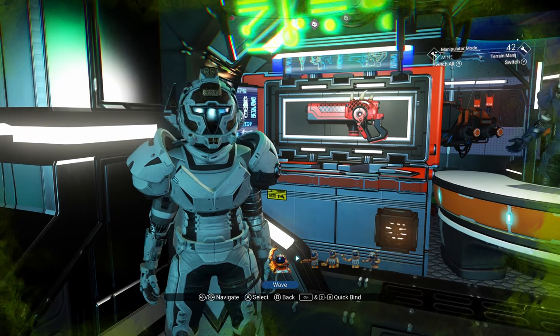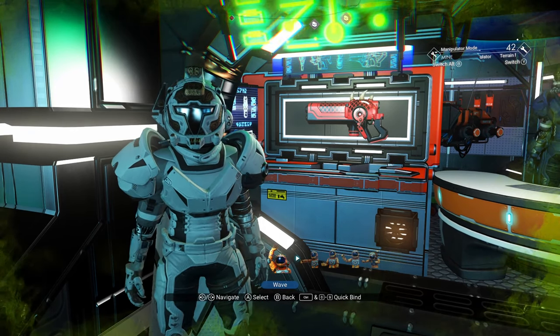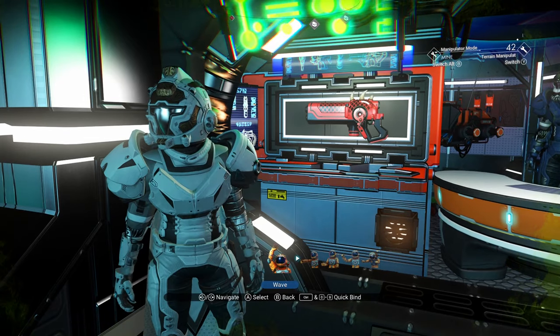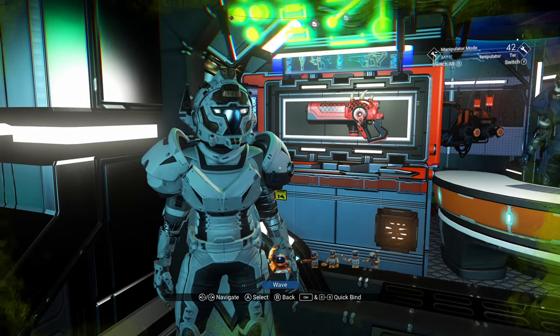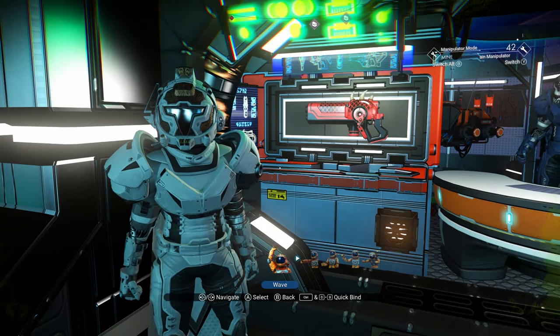There's no looking for settlements, none of that nonsense. It's just straight through the portal — literally, as soon as you come through, head straight to the space station and it's waiting for you here. We're in the Euclid Galaxy, so it's the starting galaxy.